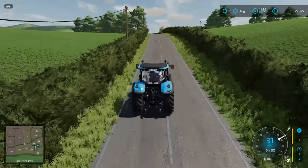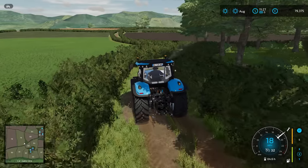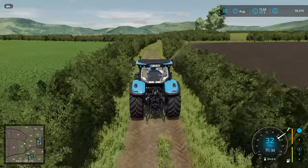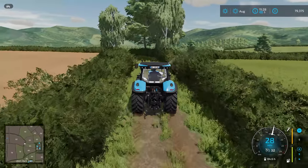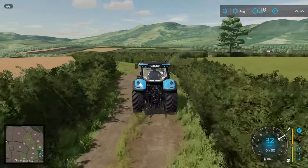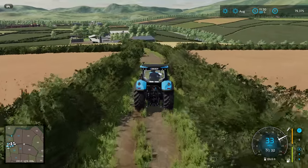I think it helps how it has such rolling countryside — it's not just totally flat. I should be turning left here somewhere — here we go, no wonder I missed it, it's very secretive. This is my kind of farm track. We should end up next to what I think is the pig farm. There's so much to explore. From the moment you download the map you're going to have loads to do, because you do start off with quite a lot of land.